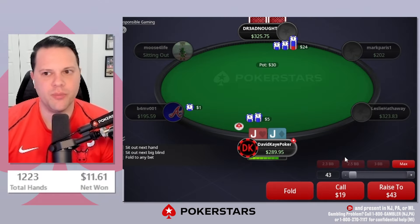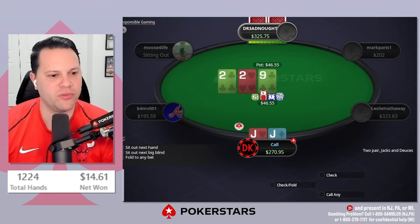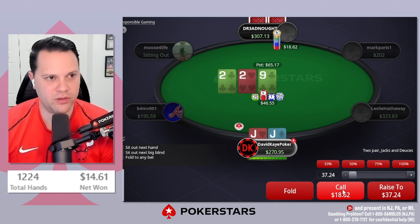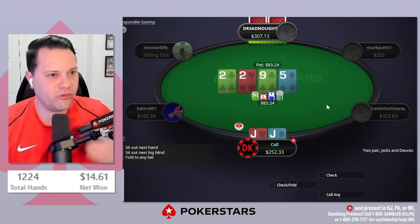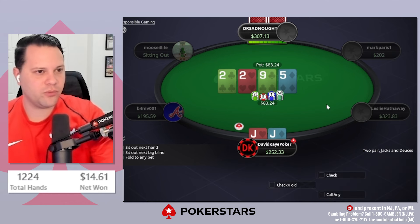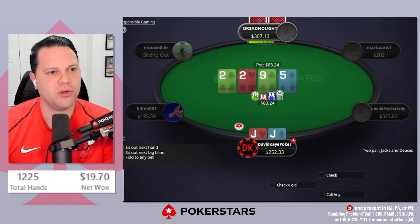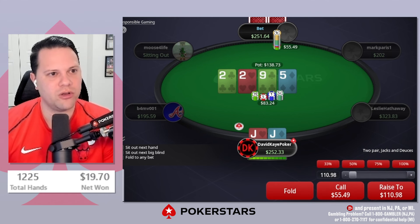We open jacks, get three-bet. A bit deeper here, I'm just going to flat — four-betting is completely fine as well. We flat this time at about 150 big blinds effective. Flop is nine-two-two with two clubs. They go for a bet under half pot, we call. Five of diamonds on the turn. If we're a bit shallower I'd have some jams — if they bet three-quarters we can maybe jam, and pot-size I would probably jam. The bigger they bet, the more likely we are to jam.